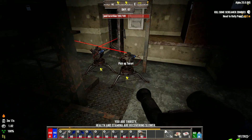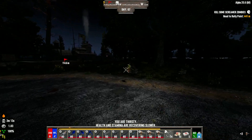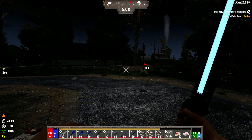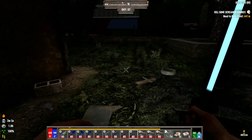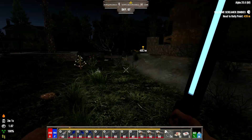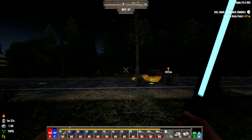Hey everyone and welcome back to 7 Days to Die Darkness Falls Mod. We're just going to keep on going from where we left off last time. I do need to be careful of the wandering hordes right now, because they're mostly just demons and stuff. I'm actually glad that we didn't encounter one here — usually when I clear this place it doesn't matter which part I'm on, we already get a wandering horde. But the fact that this time we didn't get it, that's kind of a cool thing.